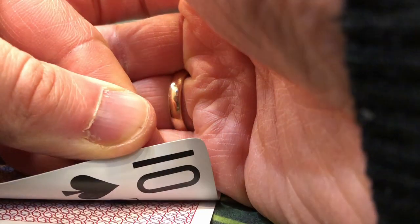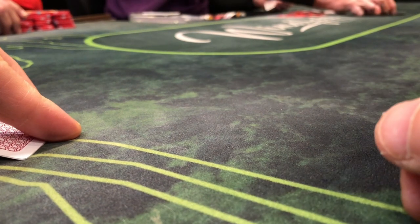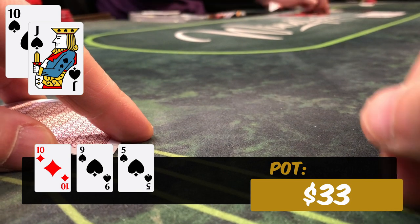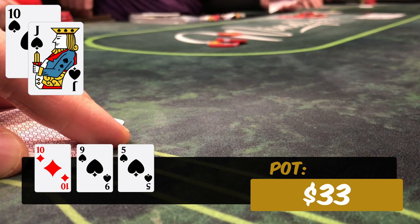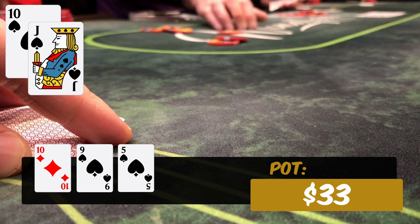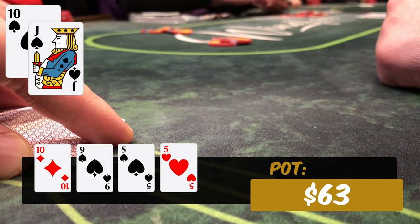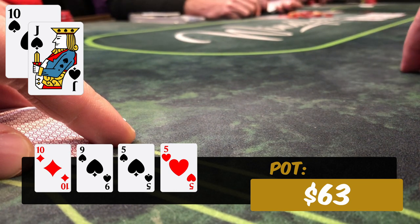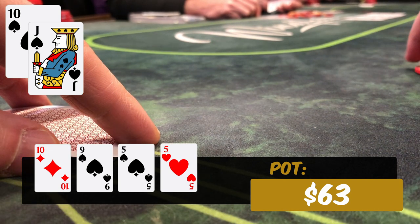Jack-ten of spades for this one. We're in middle position, we raise to $15 with $600 in our stack, and we get a call from the hijack. The flop comes ten-nine-five with two spades and we're feeling good about betting $15 with top pair and a flush draw. Our opponent calls and we go to the turn. The turn is the five of hearts — it doesn't really change the board too much. We wouldn't mind seeing a spade, another ten, or a jack, but this is a pretty good turn card.